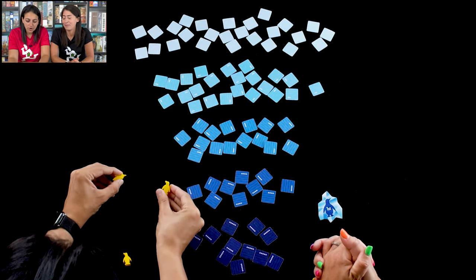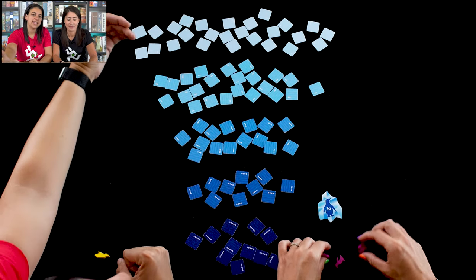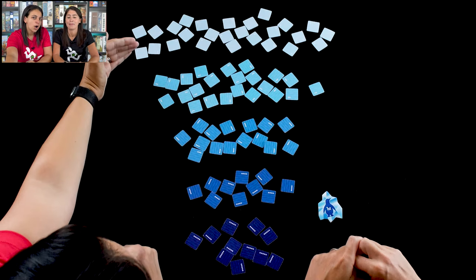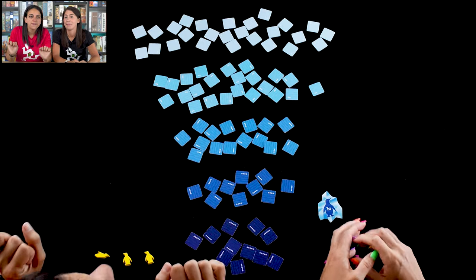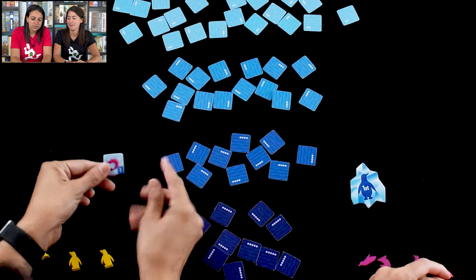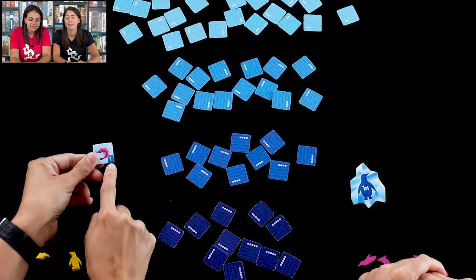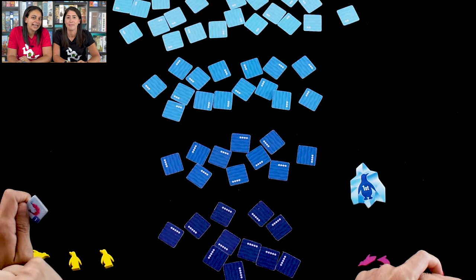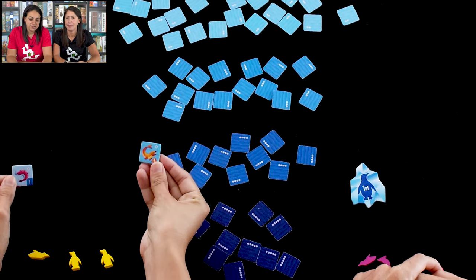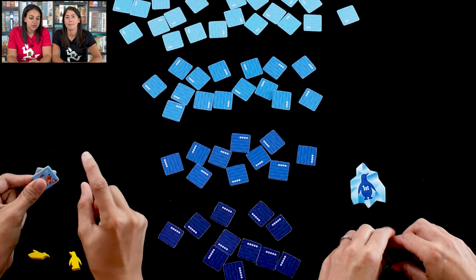Welcome to Deep Dive! We're cute little penguins looking for food, diving down into the different layers of the sea — from the shallow top all the way to really dark depths. The deeper we go, the more valuable the food tiles are and the more points they give us. However, the deeper we go, the more likely we are to encounter a nasty predator, which means we lose that turn.